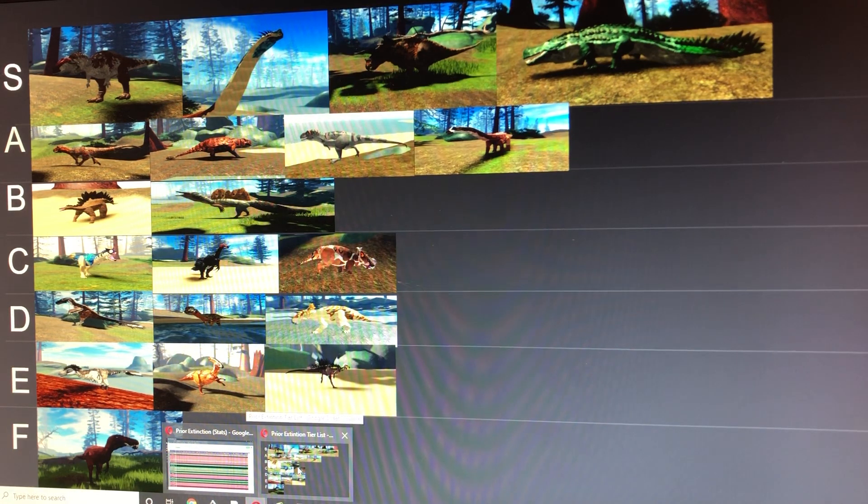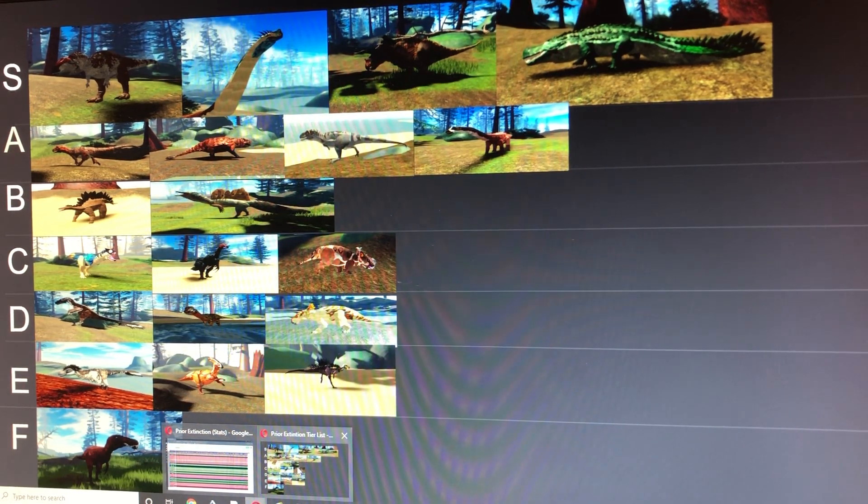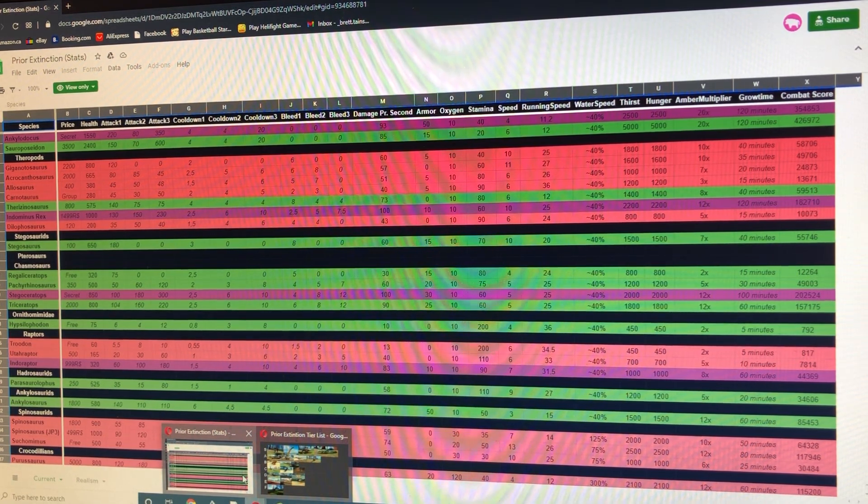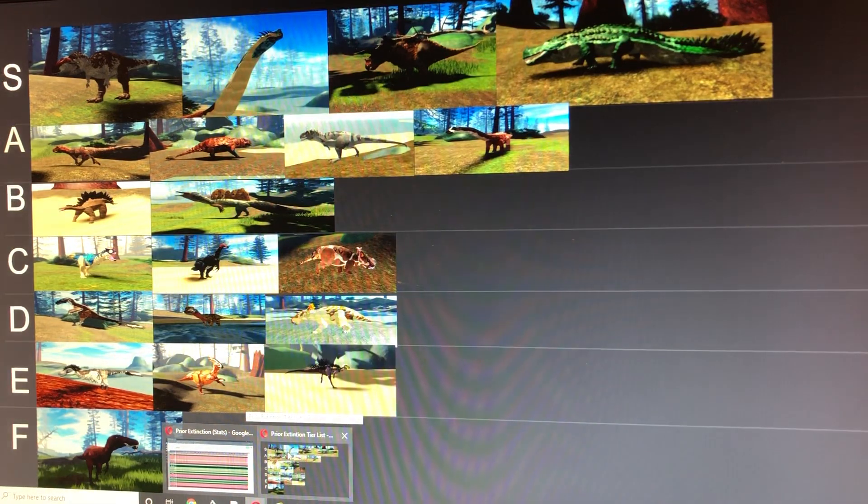Next we have the Stegosaurus, which is honestly a good B tier dinosaur — it does quite good bleed and has an okay amount of health. It's one of the best builds for surviving due to the fact that Stegosaurus is very powerful. Stats: 650 health, 180 base attack, 15 armor, 70 stamina, and 20 run speed.